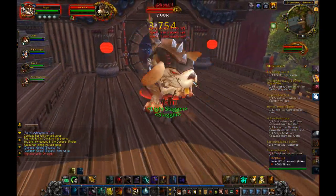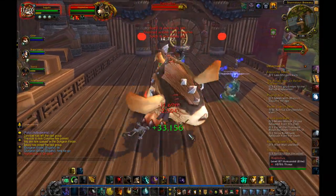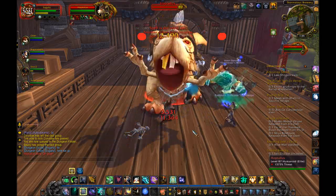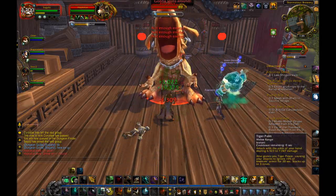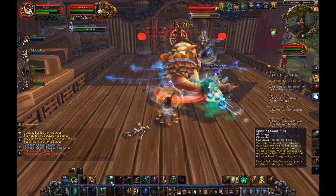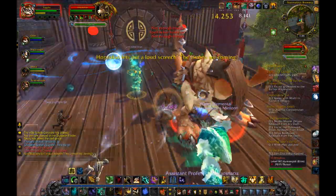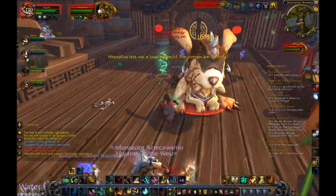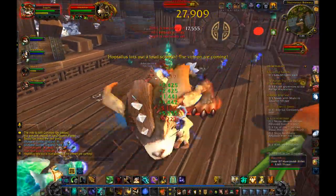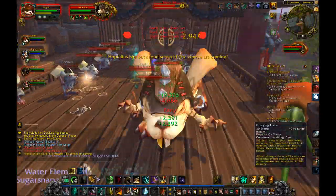So to recap: hit 1 and 2 on cooldown. Use 4 when you're about to run out of Shuffle. Use 3 if 1 and 2 are on cooldown and you have energy. Use 5 at any time because it's free. Use 6 when you have 3 Tiger Palms and it's off cooldown. Use 7 and 8 when you're fighting big packs, or use 8 as an emergency AoE taunt.